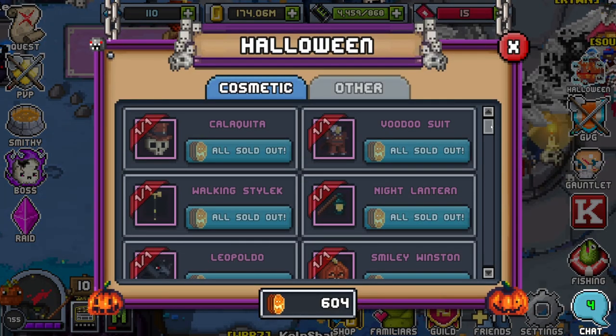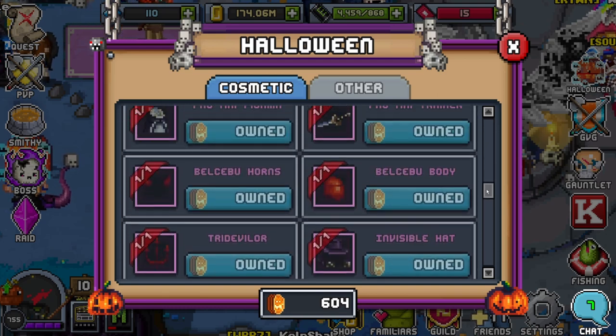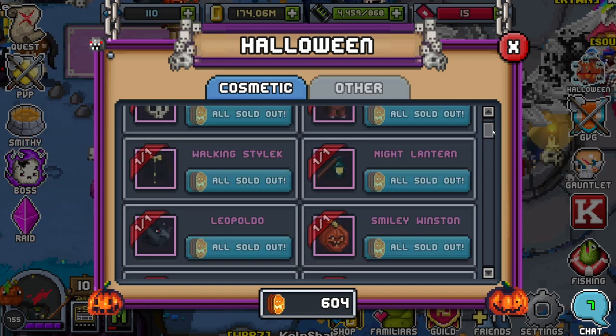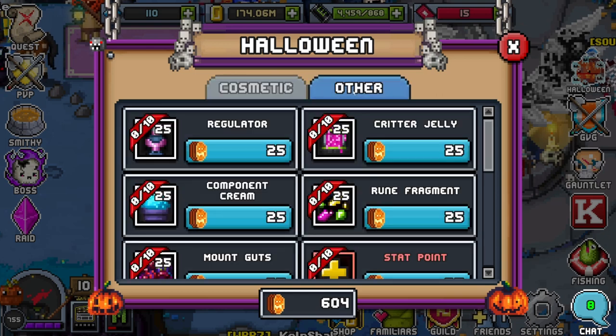I already got all the cosmetics because I already own most of them. I recommend no one buy any cosmetics unless you really, really want them — then go for it. Just pick one set and be content with that if you can, because these pump coins can really go a long way. I'd either avoid this whole tab completely or just select one nice outfit, because a lot of these, especially the ones further down, are very old and they just keep bringing them back, so you will get another chance.